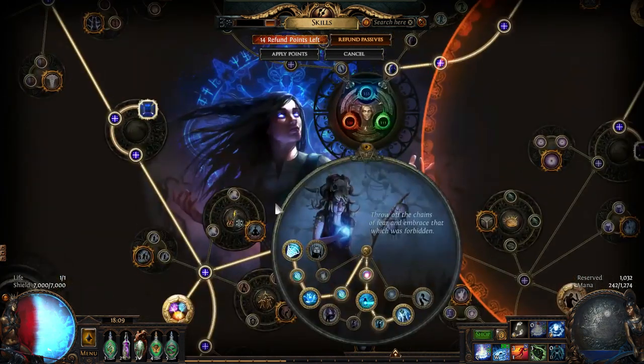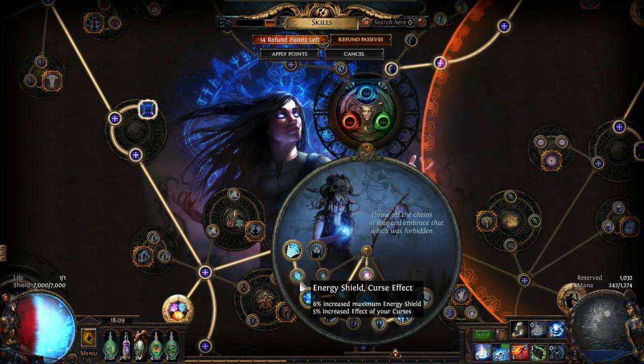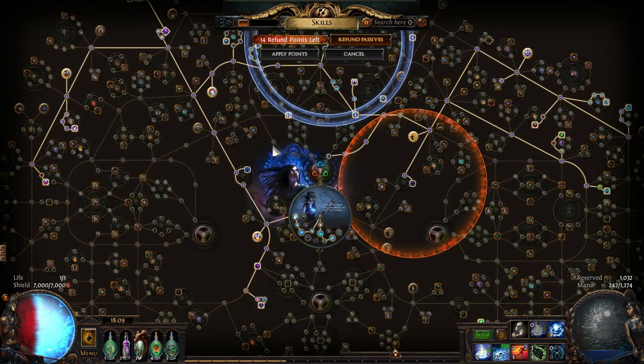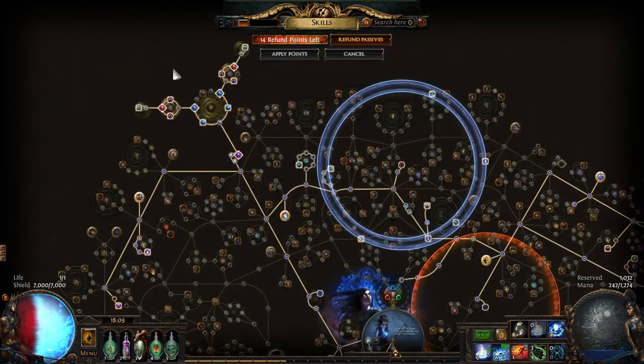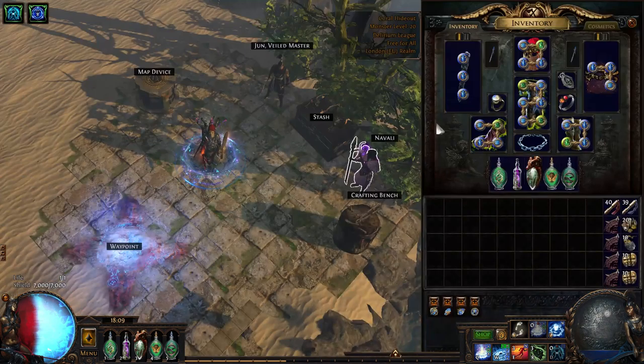Other curse effect comes from Malediction — the energy shield and curse effect nodes that Occultist provides. You can also get curse effectiveness from additional passive nodes. The cluster jewel stacking gives you the most you can get. The idea was to play Cold DoT Occultist and just demolish the elemental resistances of monsters.